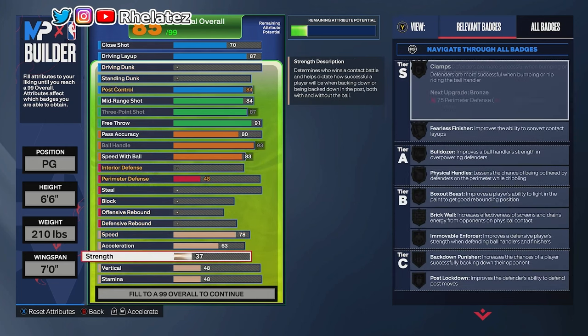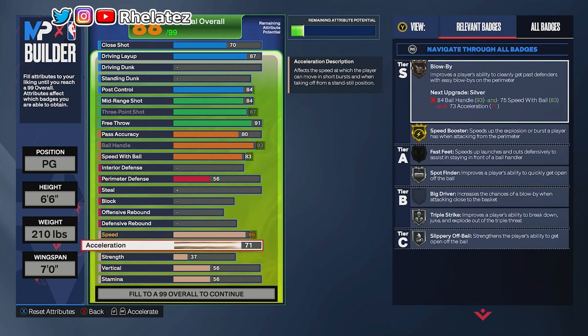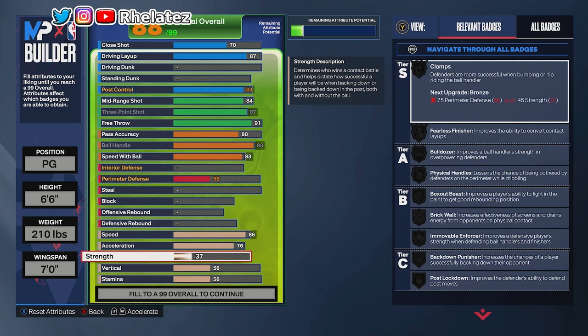Before defense, let's skip down to physicals so you can see why playmaking is set up the way it is. Speed is at 86 because I want gold Speed Booster — at 210 pounds, silver just doesn't cut it. Some people say you don't see a difference but I see the difference between gold and silver Speed Booster. Acceleration we maxed out at 76.